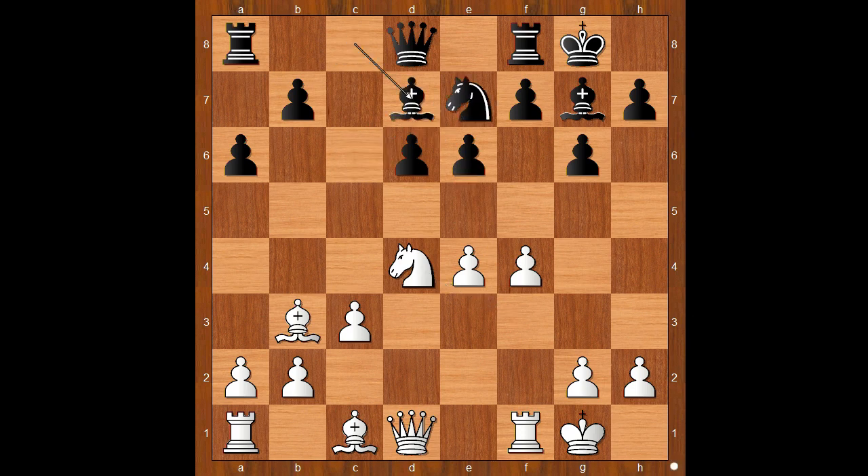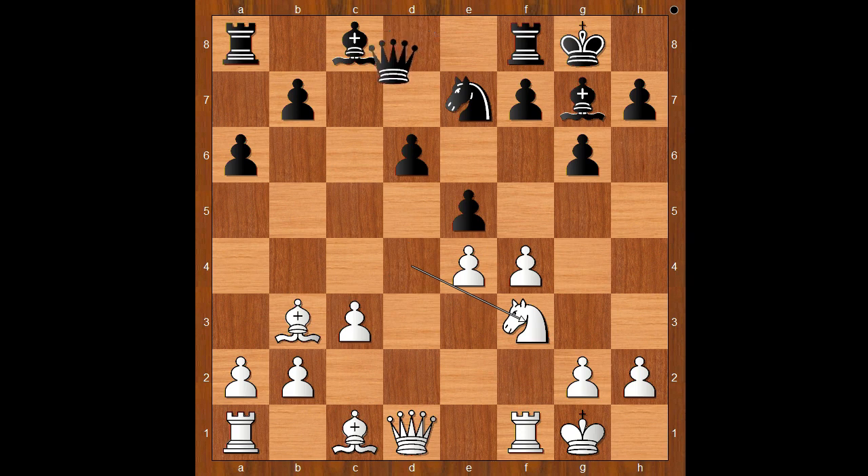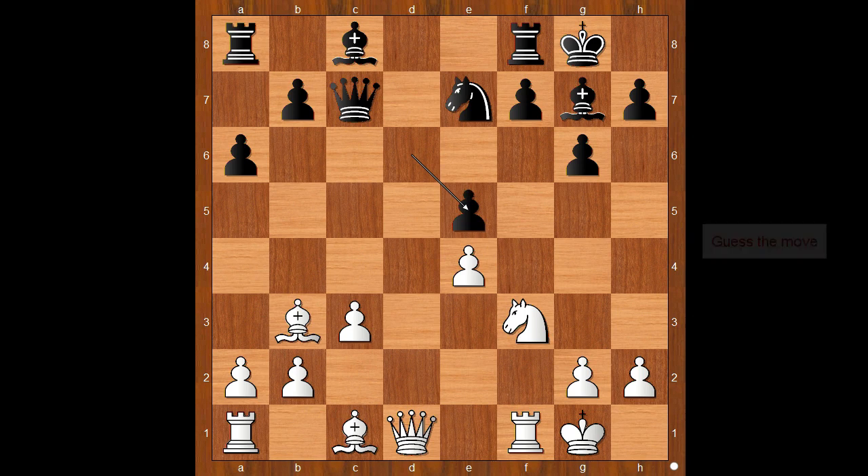Let's see why e5 was played. Knight to f3, queen to c7, f takes on e5, d takes on e5. White to move — how would you continue in this position if you had the white pieces?